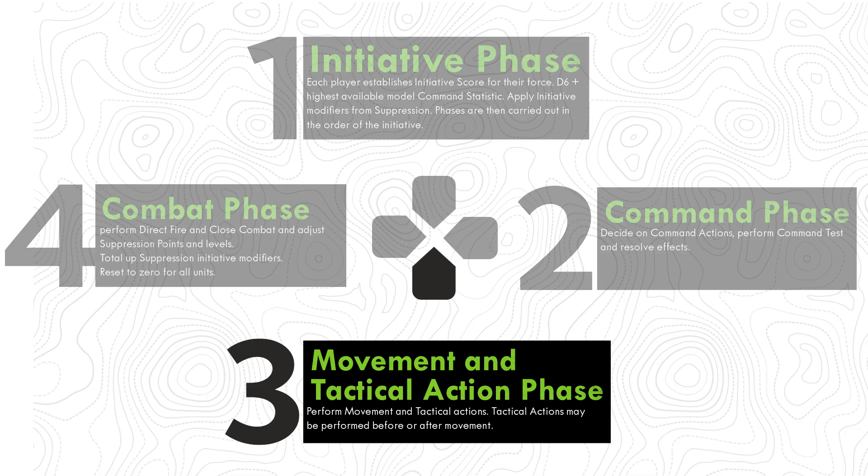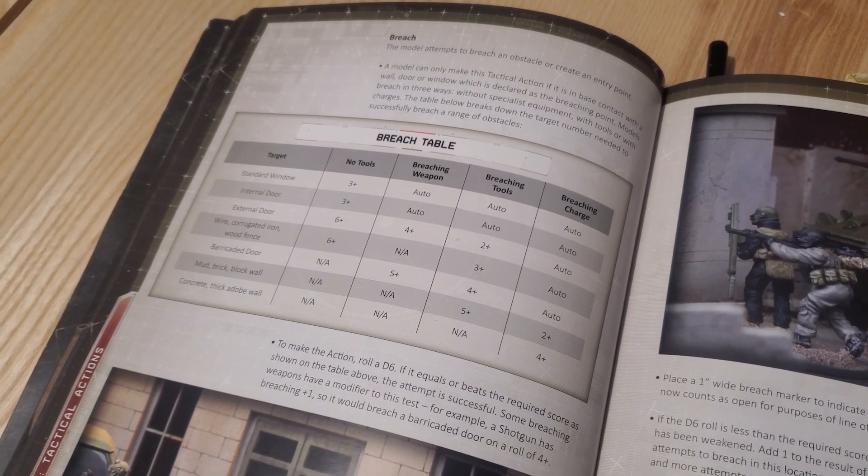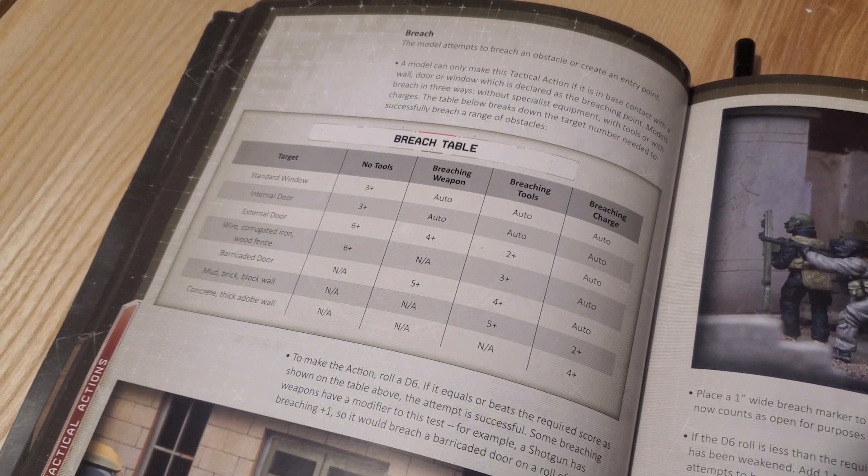Breaching is a tactical action and it's done in the movement and tactical action phase. When you want to attempt a breach, you will need to roll based on the breach table.